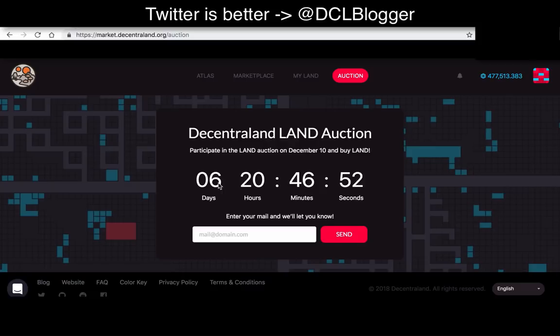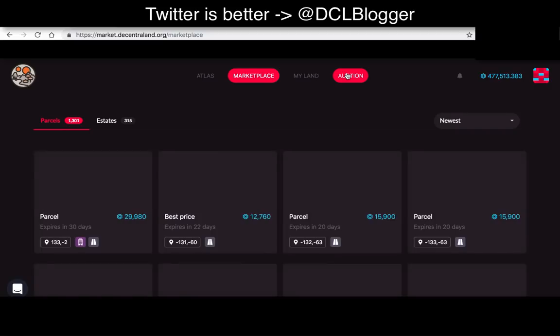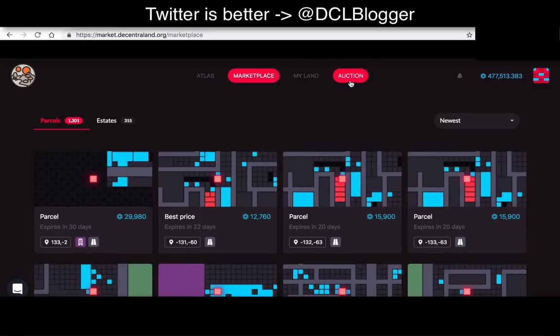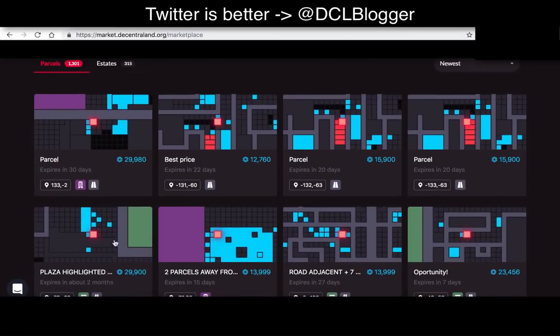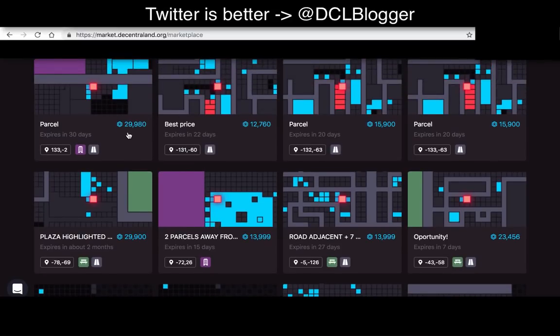We've got about seven days till the start of the auction. This is the marketplace — the auction is just a ticker counting down to seven days. I'm assuming once seven days is up, you can start bidding. Currently, if you want to buy land from the marketplace, you can buy any parcel anywhere in the world that is for sale. People have listed parcels at around 12,760 MANA. This is the MANA token price — not in US dollars, this is a cryptocurrency called the MANA token.